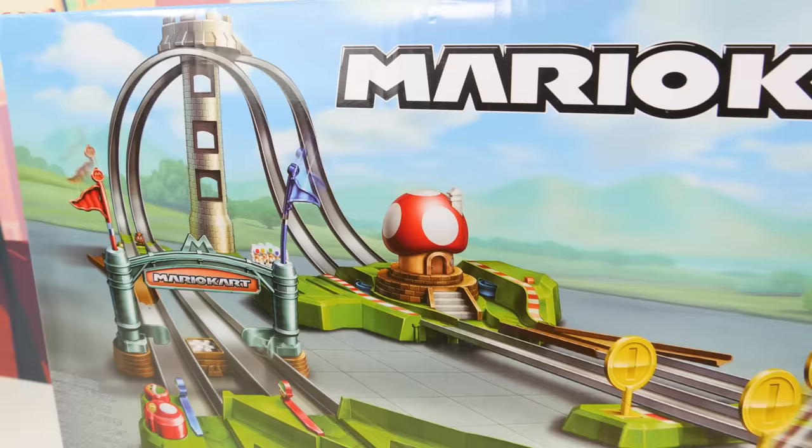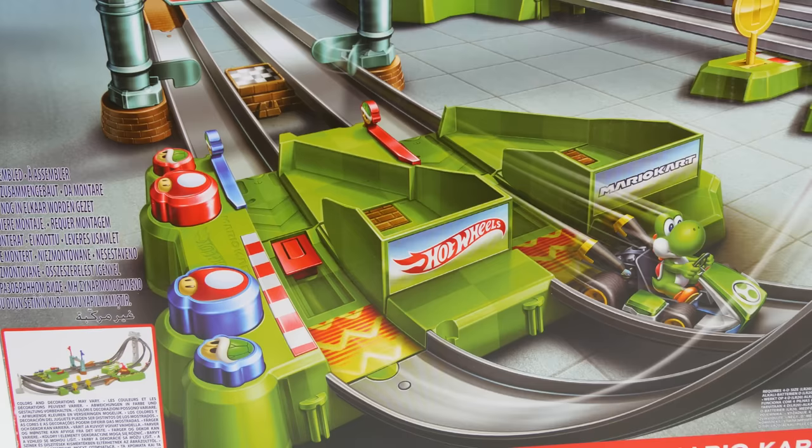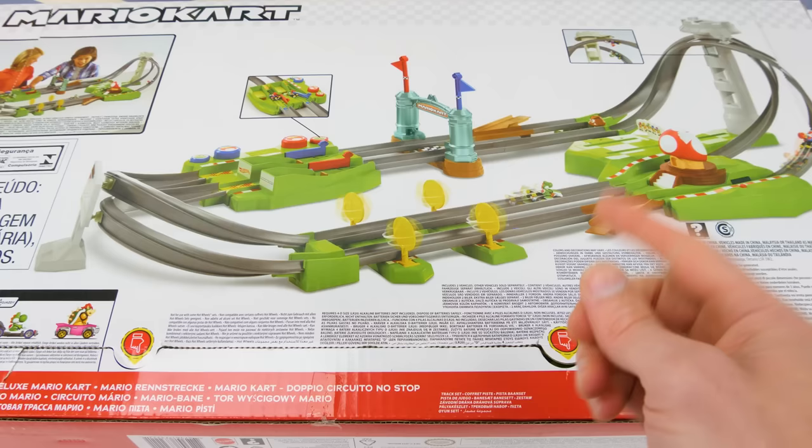As you can see, it's a pretty amazing looking Hot Wheels track. And it comes with two standard kart racers, Mario and Yoshi. And just like the video game, there are items you can use, like turbo mushrooms, green shells, and spinning gold coins. But the best way to check it all out is to open it up and put it together.